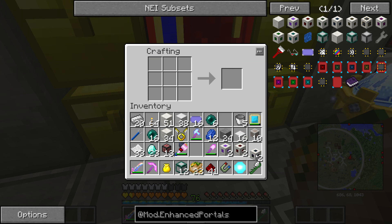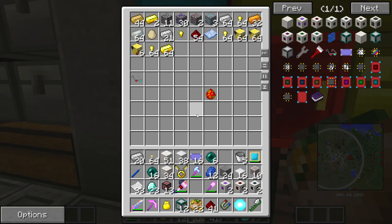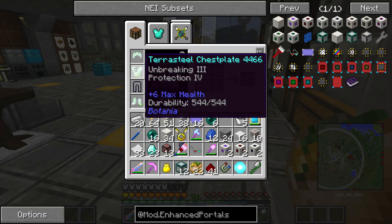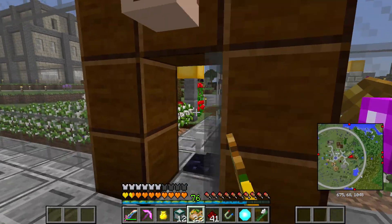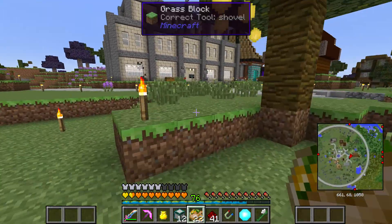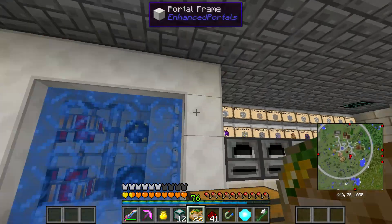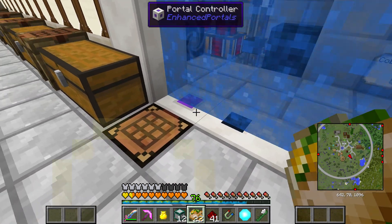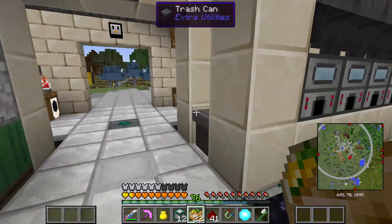A couple of guys on the server already have some portals set up, so we're going to take a look at Pingo's portal over there. We're going to put on these fancy 3D glasses and check out how he has his setup and just straight up copy it. His portal is right here — it's already on. He just has regular old portal frames, a dialing device, and a portal controller. So those are the two things we're going to need.